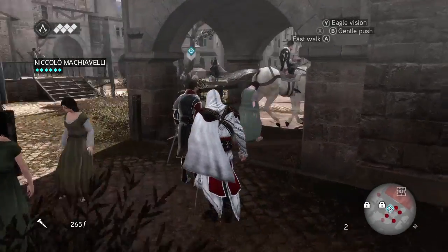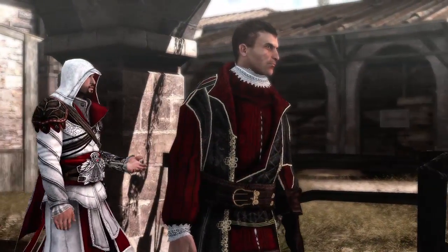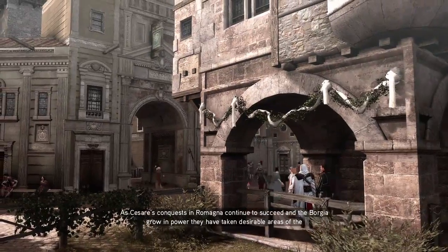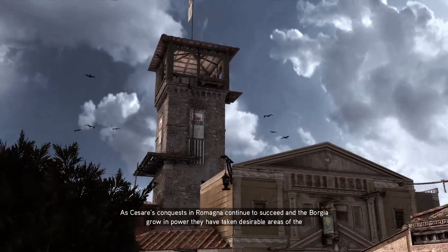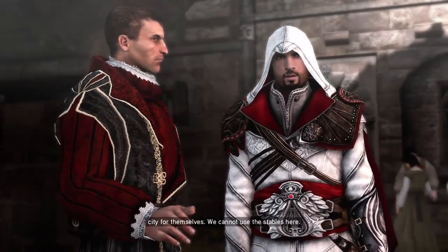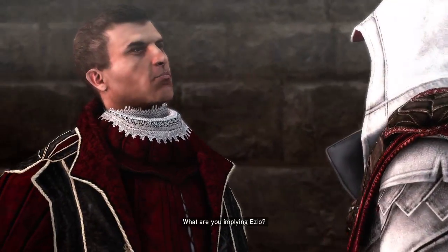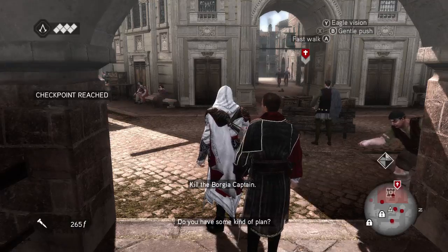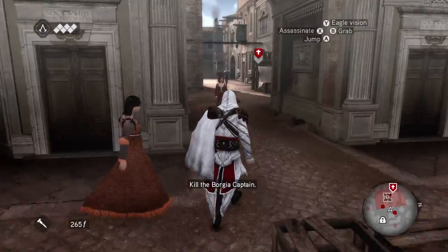We are going to do one of these tower things. Should we not travel by horse? Roma is quite large. As Cesare's conquests continue and the Borgia grow in power, they've taken desirable areas of the city — we cannot use the stables here. The will of the Borgia is law now. Do you have some kind of plan, Ezio? I am improvising — I'm going to go kill the captain.